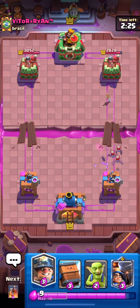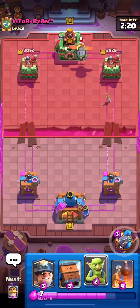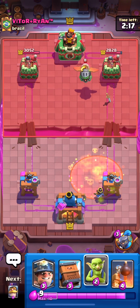Also, the defense is amazing. I'm gonna go Little Prince in the back, and my goblin is in front of it to tank — that's actually okay.